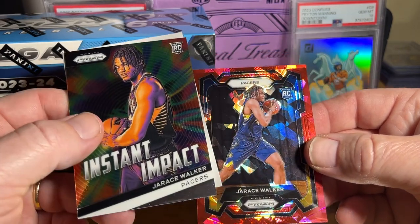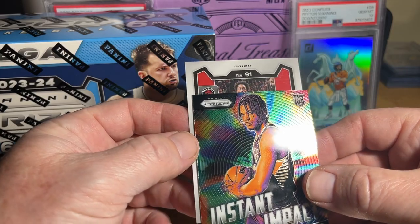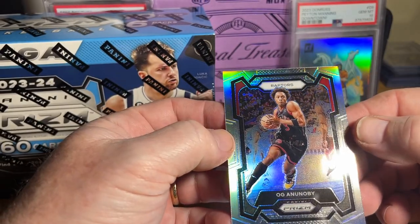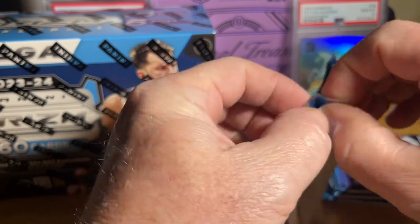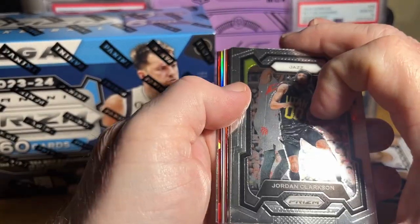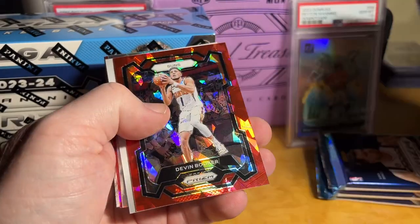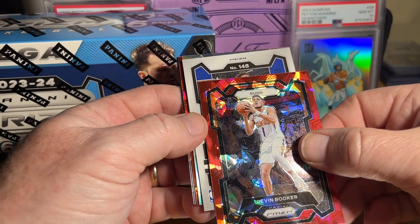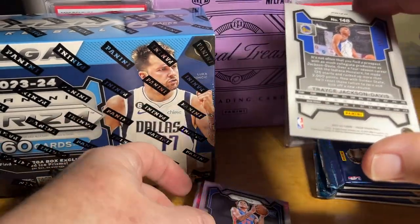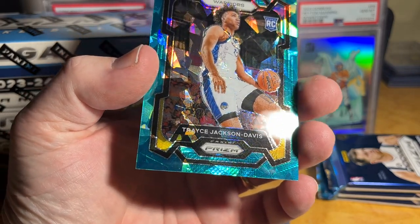Jaris Walker — what have we got here? Prism 91, there we go. Just a silver, so the silvers are backwards. Another prism backwards — Clarkson, Champagne, Lillard, D-Book silver. Ooh, /225 — that could be a good one, I believe he's playing some solid ball with the Warriors. Get that sleeved up.